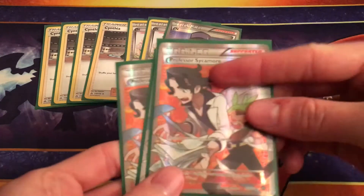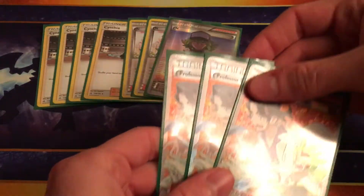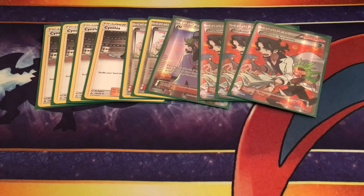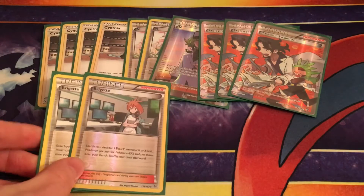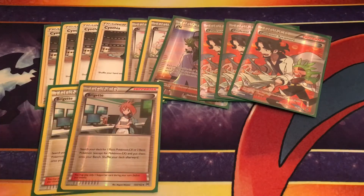I opted to go with something kind of interesting instead. Sycamore I'm not a huge fan of — you kind of still have to run it because it's such good draw power, but I didn't like the discard aspect of it in the early game, which is when you're going to be playing your non-Cynthia supporters the most. I wasn't really a fan of possibly having to discard some of your Garchomp family. We're running two Bridgettes to make sure we can go Riolu, Gible, Gible on turn one.